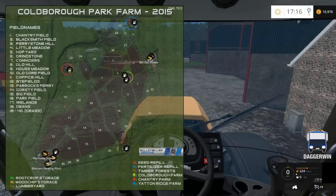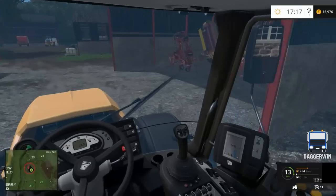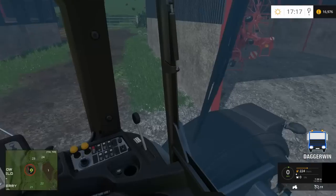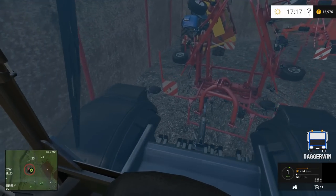We cut it but we didn't do anything else with it, so that's going to need to be turned over. We're going to get the tedder out and I'm going to take the tedder up there and then come back with the water bowser, and the milk one as well, and then we're going to take the milk from the cows and take that to the sell point.